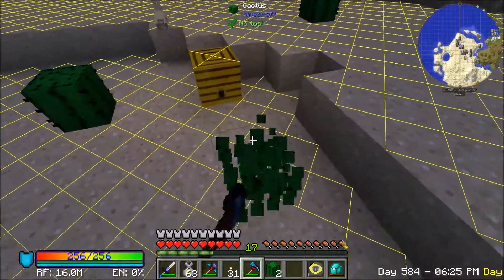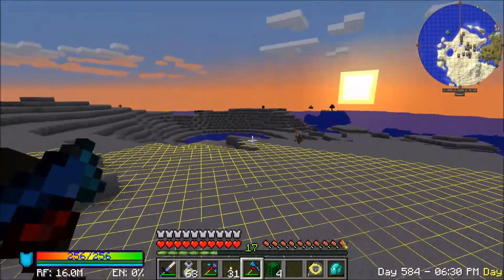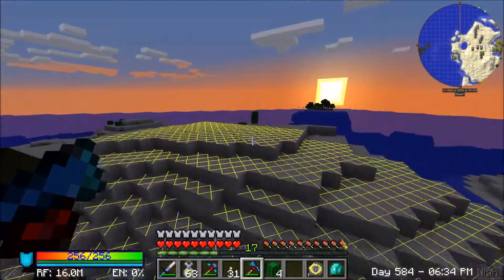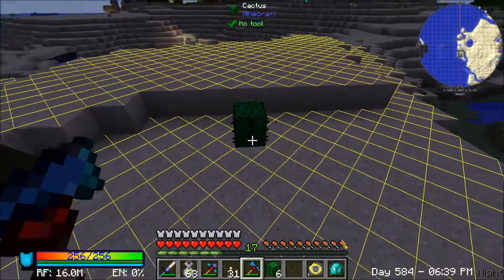It's a little bit more complicated to set up a cactus farm simply because of the whole — you can't place them directly next to each other.